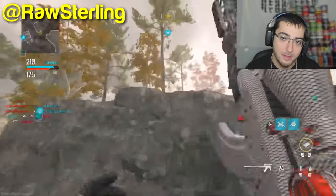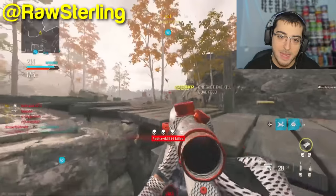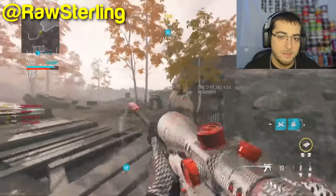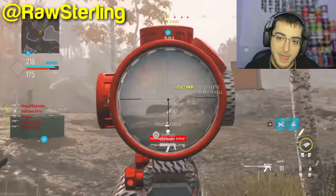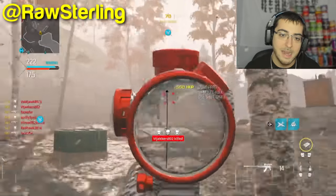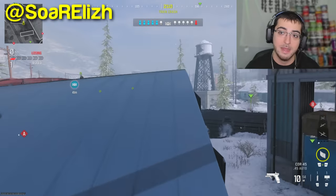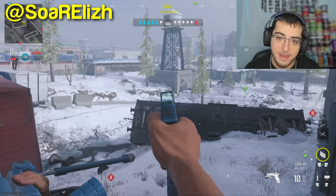Moving on, we got Ross Sterling on Estate. He's got the Longbow — the little Vault Edition variant — and he's going for the multi-kill. He gets the 5, then 6, 7, 8, 9. I think that was a 7-on times something. But yeah, that was a little multi at the end for the kill chain — 7 on times 2.